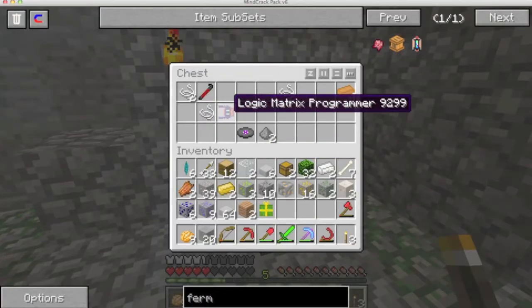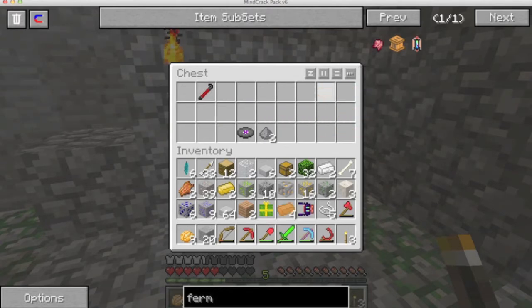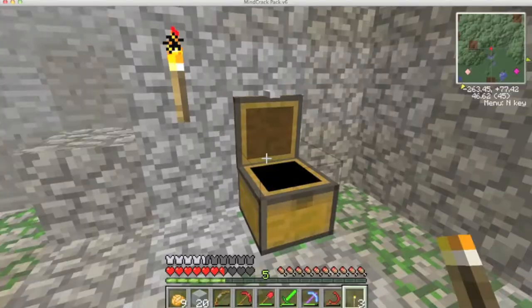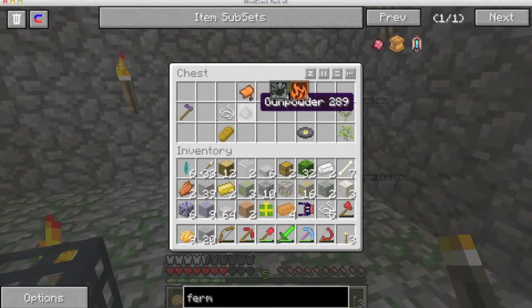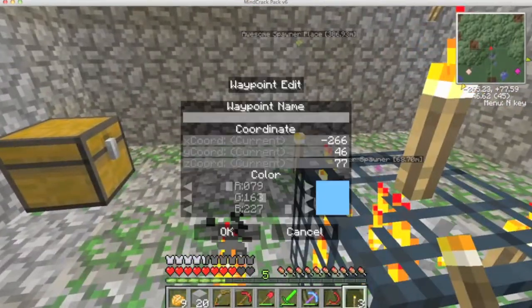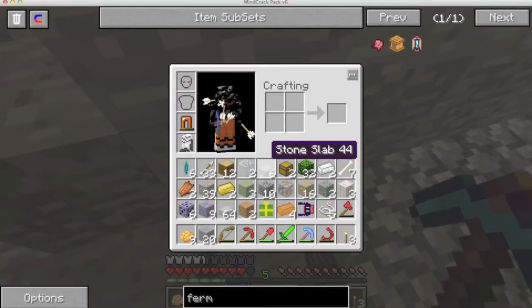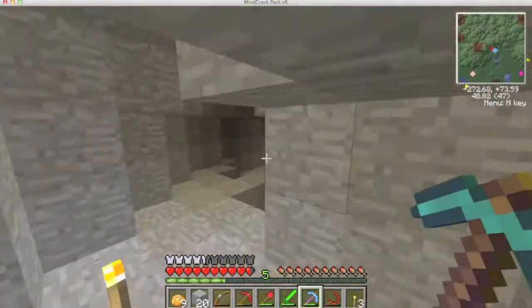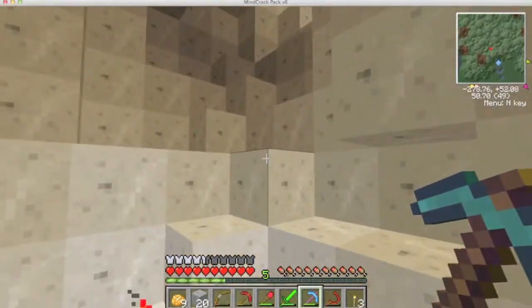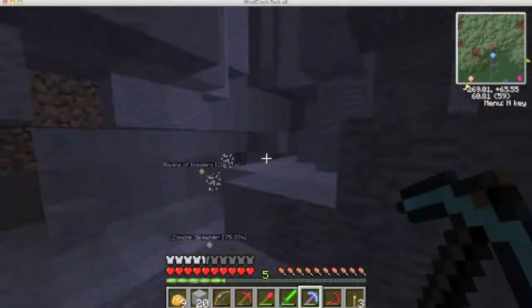No skeletons shall spawn. What the hell is a logic matrix programmer? It must be good but I've never heard of one before. There is some good stuff in these. Well I can't pick it up now, but I will mark it on the map. Skeleton spawner! I've got a spider spawner, two skeleton spawners, two zombie spawners. This is profitable! Two skeleton spawners means extra bone meal and arrows - arrows are good. Alright, we'll go back to the base with the findings.